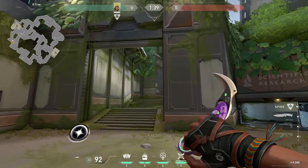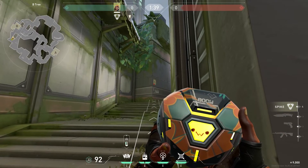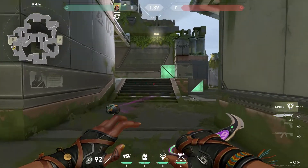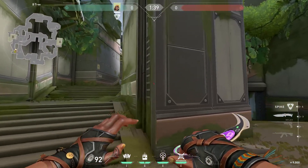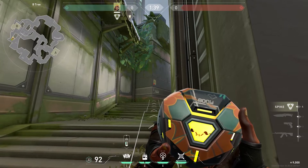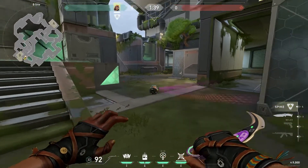Moving over to B site, we have a lineup to clear out B Canteen, a very hard area to clear. When you are pushing, enemy agents can lurk in B generator and B Canteen ready to pounce. This boom bot will make your life easier by clearing the entrance of B site and B Canteen. Stand on the corner of the wall at B main entrance. Aim at the bottom left corner of the poster on the opposite wall at the top of B main and drop. The boom bot will bounce off the wall and clear out all of B Canteen, including the close angle behind the boxes.